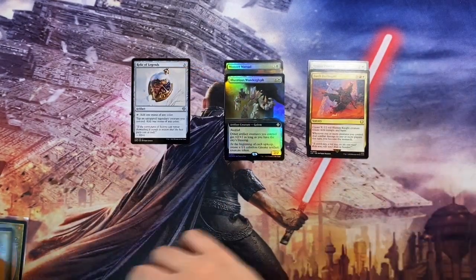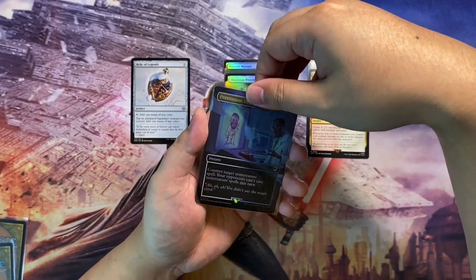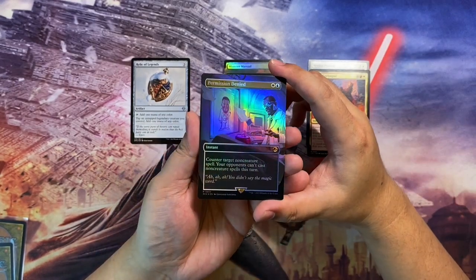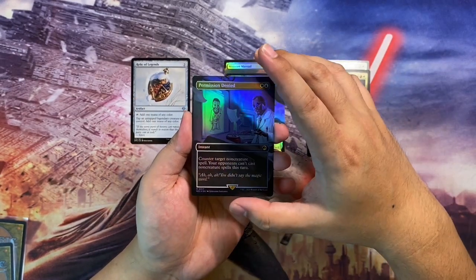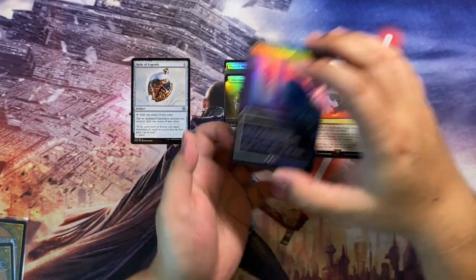Next we have Permission Denied in a borderless foil version. I don't have much specific use for it, but it goes into the collection — I've been collecting the Jurassic Park cards because I'm a big fan of the IP. I'm so glad to have a foil borderless version. I just love that scene: 'Ah ah ah, you didn't say the magic word.'